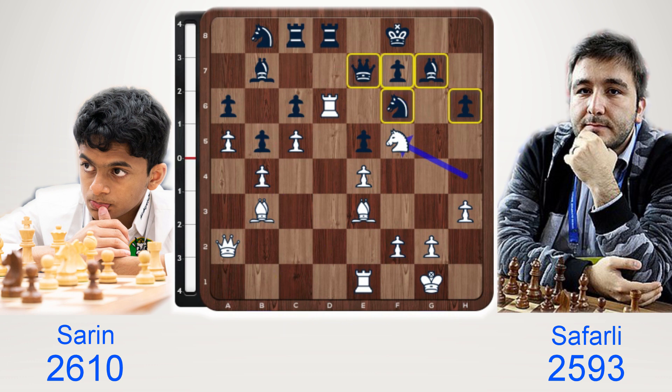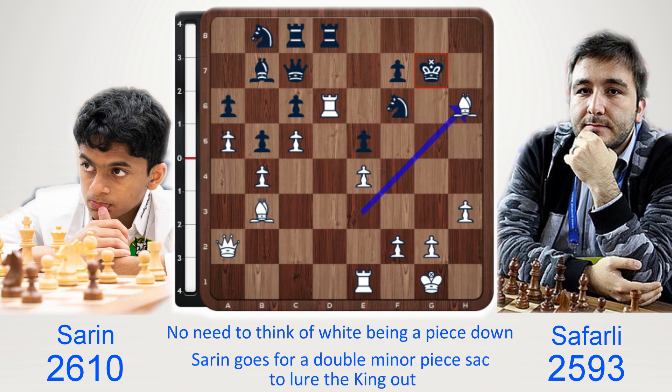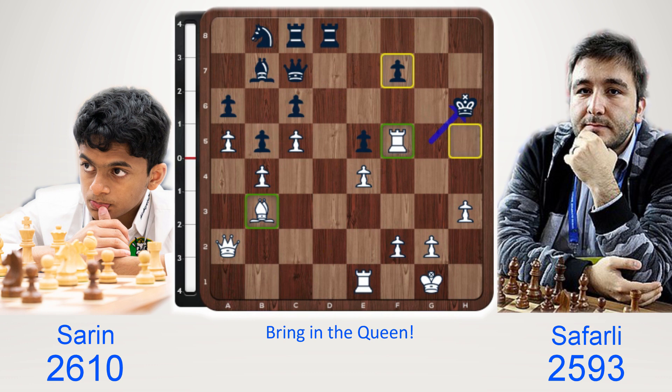Queen c7, knight×g7, king×g7. White is a piece down but there's no need to think of it like that — this bishop does not exist. Continue the attack. f6 and h6 are being attacked, so crash through with bishop×h6 check. Saurin goes for a double minor piece sacrifice to lure the king out. King takes. Rook×f6 check, king g5, rook f5 check, king h6. The rook and the bishop are in the attack, so let's get another piece in as well. Bring in the queen — queen e2 — and black resigned.